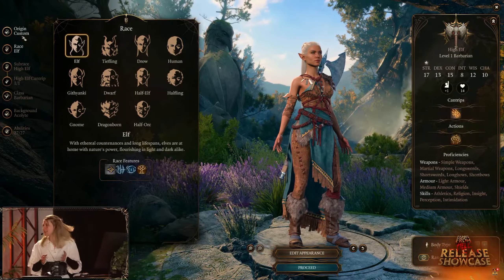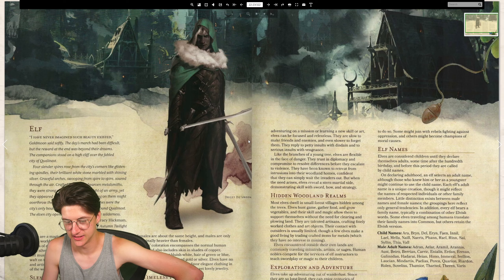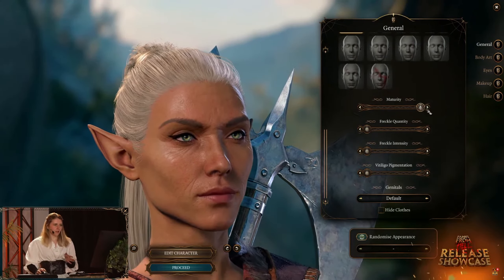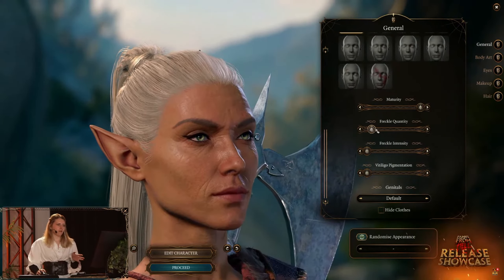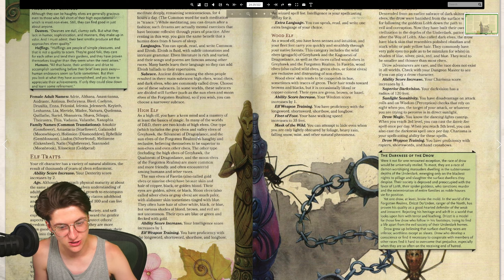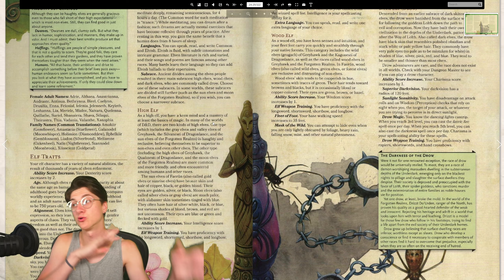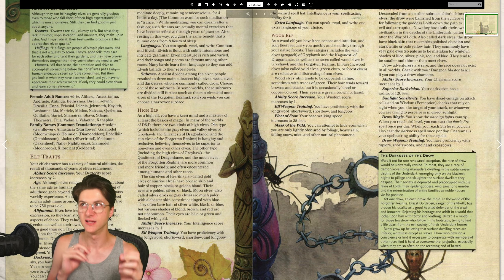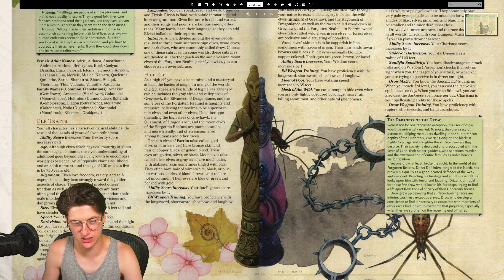After dwarves, we have elves. I have been an elf before and I think they're pretty darn cool - you can see a nice elf there with a double sword. Elves come in two varieties: high elf and wood elf. High elves have a keen mind and mastery of at least the basics of magic, including grey elves, valley elves, sun elves of the Forgotten Realms. Once you pick your race, there are also sub-races and sub-classes to get involved in. Your dexterity score is increased by two - they're really nimble. Elves love freedom, variety, and self-expression, so they lean strongly towards chaos. They also have darkvision.